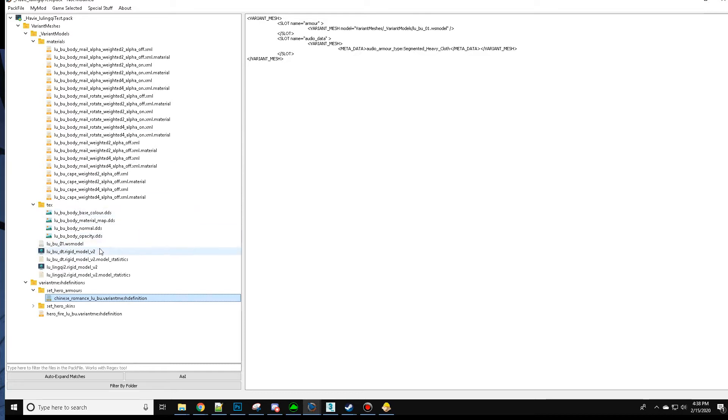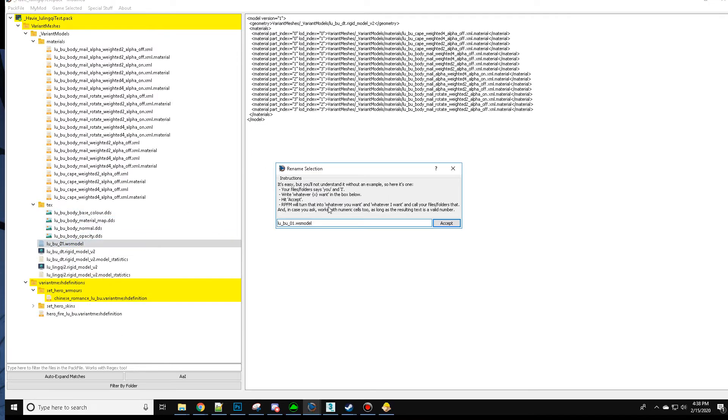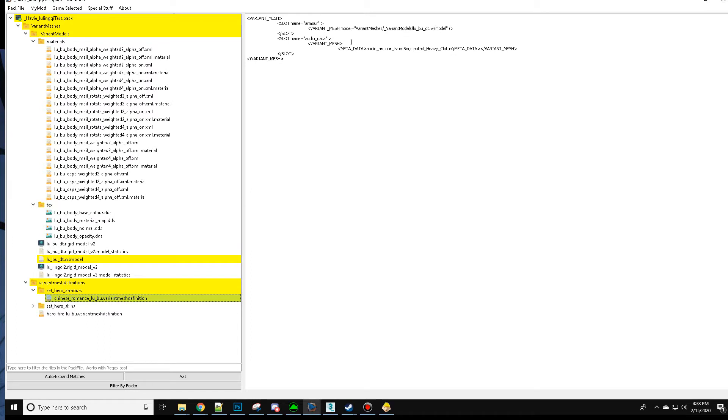Wait — okay, sorry. For clarity's sake let's change this and make it easier to see, so it points to this new location. We will rename this to DT just to make sure. We'll look at this — it's variant meshes underscore variant models, and then in this directory all the way down it's lubu underscore DT.